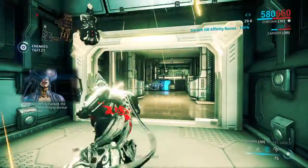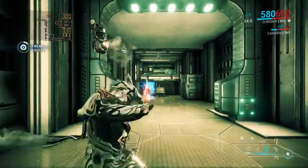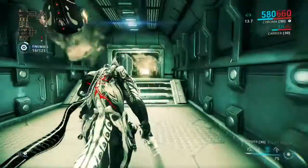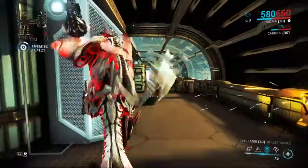That's the power attack. There are different combos with the melee combos. You have Lead Tango — I like that one, that's the one with the double shot. Let me show you Lead Tango. It has more melee strikes: bang bang bang, that's Lead Tango.